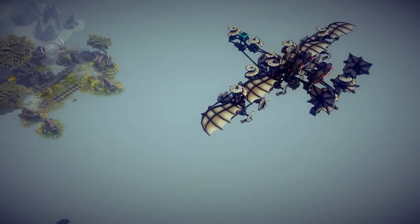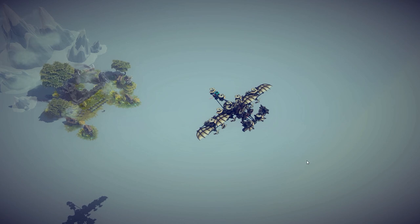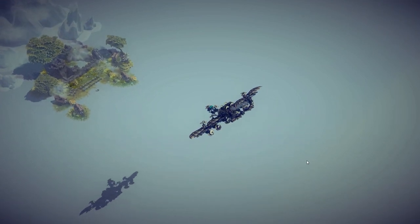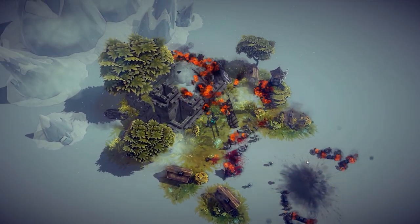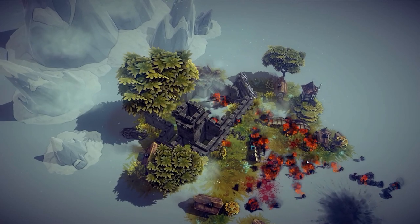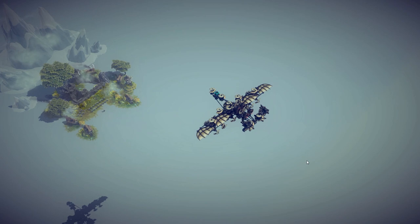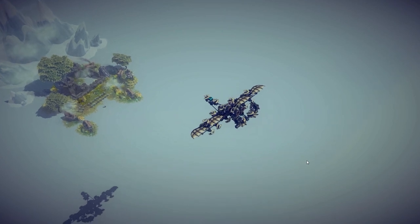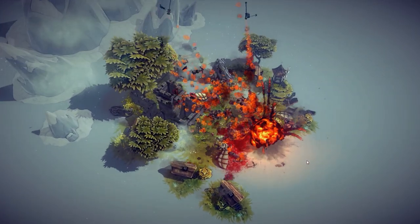Okay, where is the machinery? Here it is, let's try it again. This time let's do it differently. I tried something, it didn't work. It also has a flame thrower, but it burns itself.